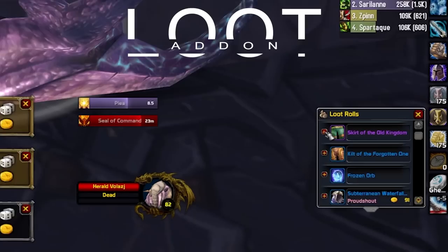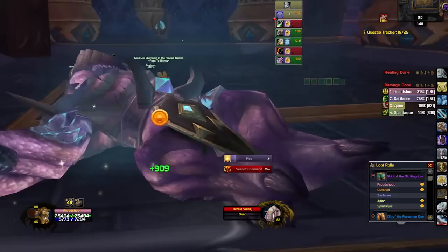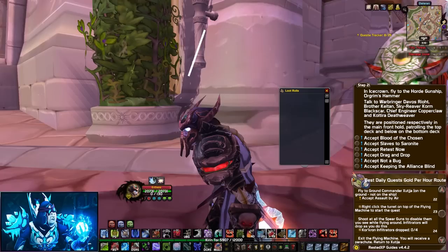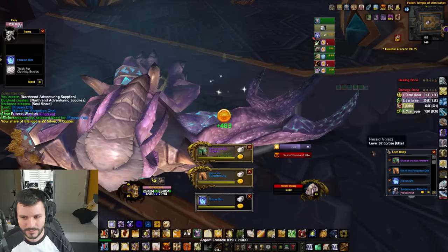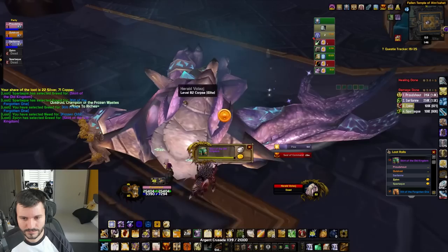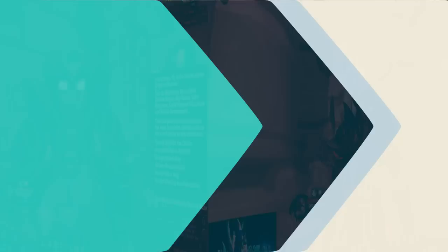People often come on my stream and ask me what loot addon I have in the corner of my screen, but this is not necessarily an addon — it's a feature that's been in the game for a while. I found out about it at the launch of Classic and have been using it whenever running dungeons with group loot, because you can check exactly what drops, who won the roll, and who hasn't rolled yet. When I tell them on stream to just do slash loot in game, they say they've been playing for 20 years and never knew about this.